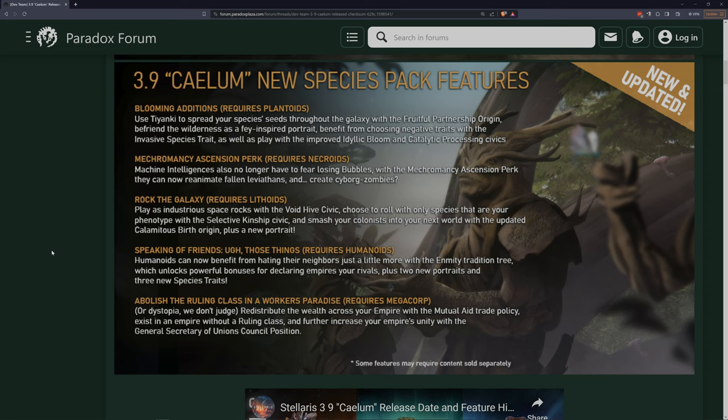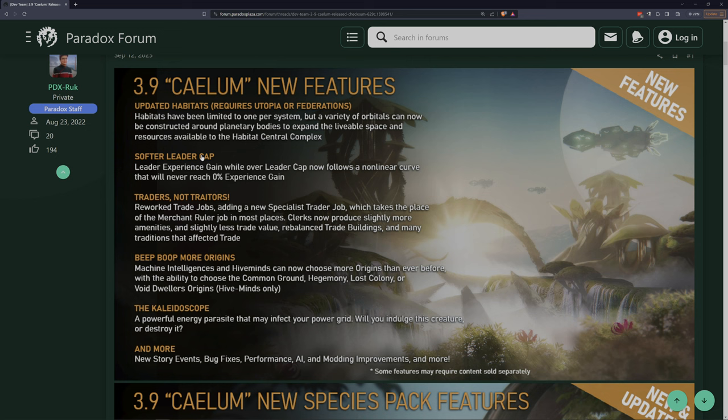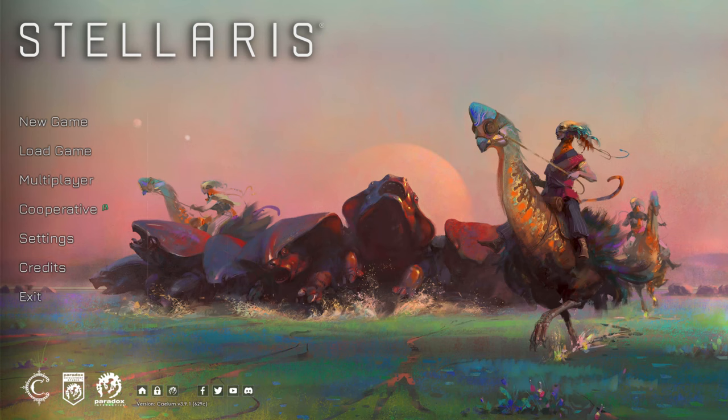Humanoids can now benefit from hating their neighbors just a little more with the enmity tradition tree, which unlocks powerful bonuses for declaring enemies your rivals, plus two new portraits and three new species traits. And finally megacorps - redistribute your wealth. These are kind of minor things, though some of them, particularly the updated habitats and the trader rework, might be kind of impactful.